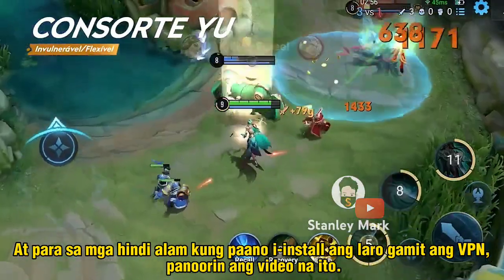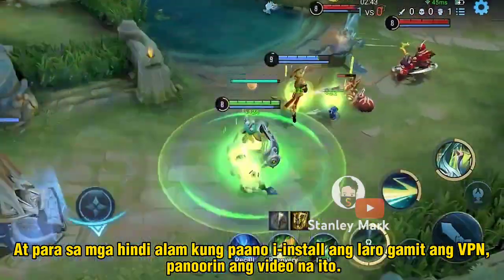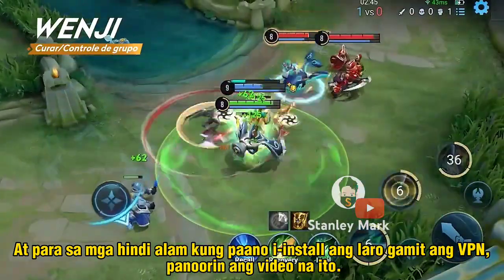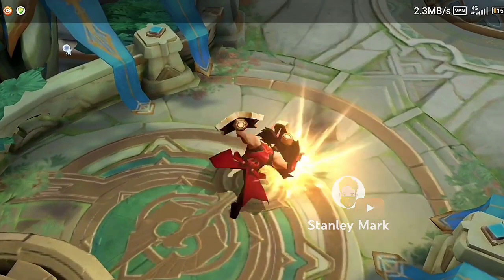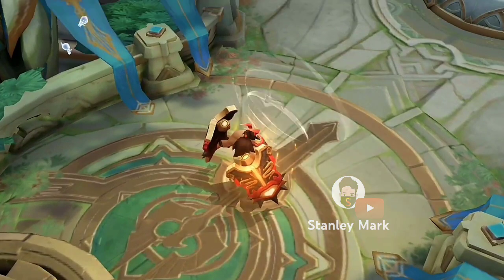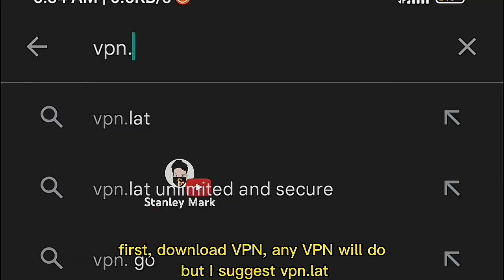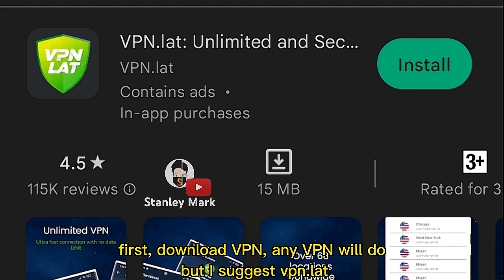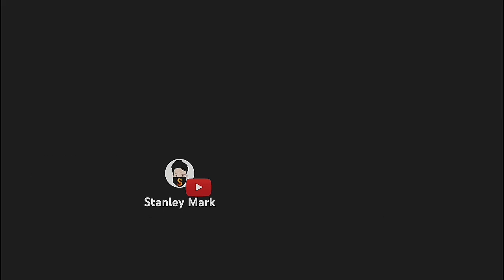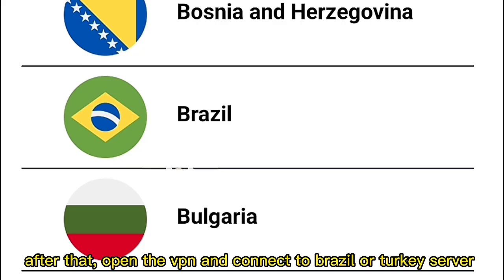For those who didn't know how to install the game using VPN, watch this video. If you want to download Honor of Kings but have no idea where to download it, here's the perfect tutorial for you. First, download a VPN. Any VPN will do, but I suggest VPN Launch. After that, open the VPN and connect to Brazil or Turkey server.